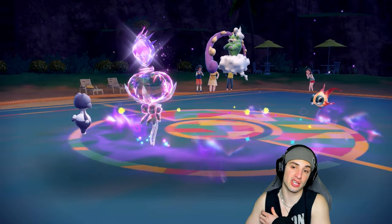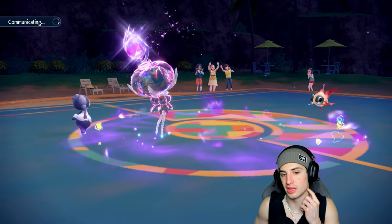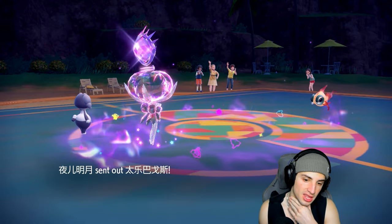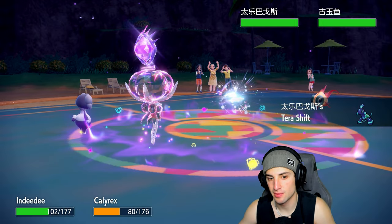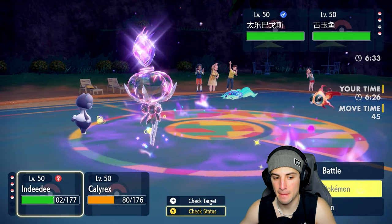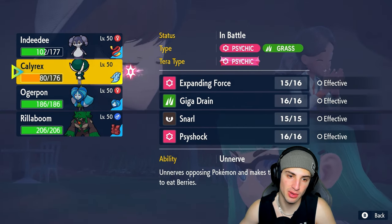Tornadus dies out with no Tailwind set up — I'll take that all day. If this Chi-Yu has a Choice Scarf that's a bit rough, because I'd love to get off another turn with Calyrex. I think I should hard swap it out. They go into Terapagos — man, I hate Terapagos. We're sitting in a weird position now.